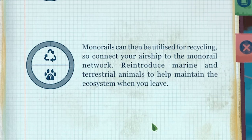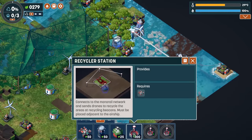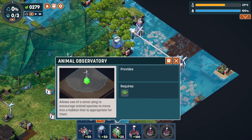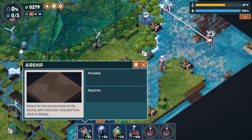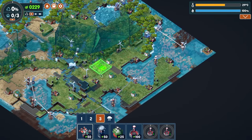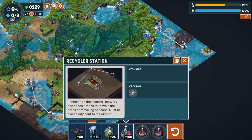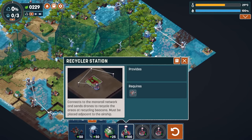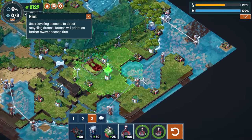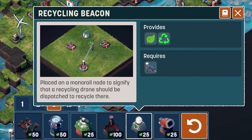Monorails can be utilized for recycling — connect your airship to a monorail network. Reintroduce marine and terrestrial animals to help maintain the ecosystem when you leave. What is this then? Recycler station — we know what that is. The animal observatory. And then we have the recycling silo, of course. The airship can be placed down pretty much anywhere we want it in the network. It connects to the monorail network and sends drones to recycle areas within beacons. So that is attached to the monorail network.